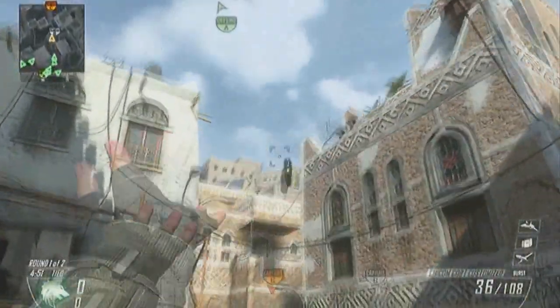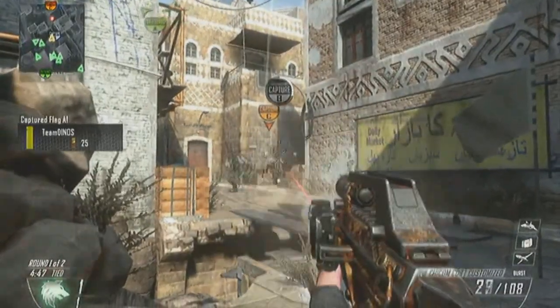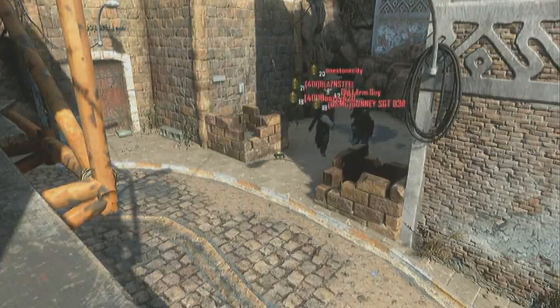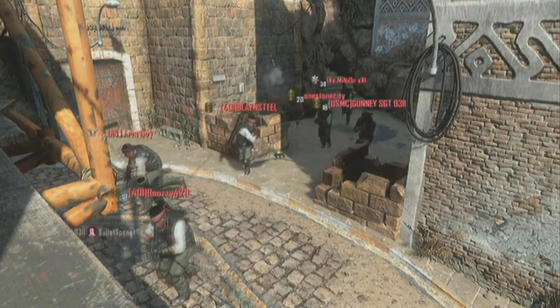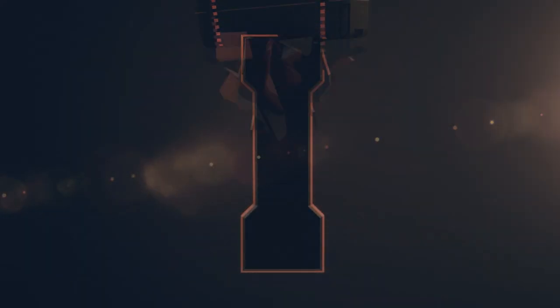And at the number two spot, I think you guys will like this. Tossing a C4 to start off the game, waiting patiently — gets five people with the C4 on the ground while capturing the B flag. What an inspirational play right there. One, two, three, four — almost six people. That was beautiful.